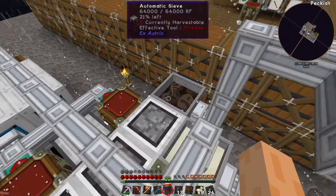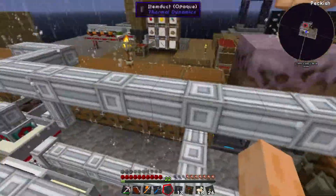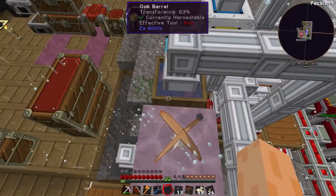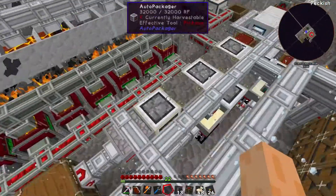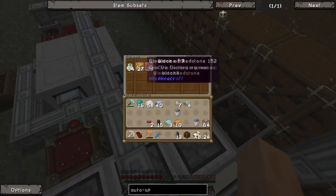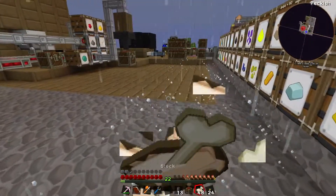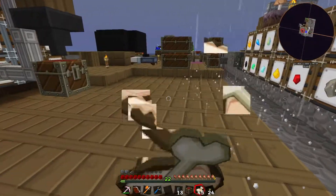If we get nether wart, we can carry on with the Auto Spawner, which would be cool. At least we did something interesting this episode — setting up the witch water and soul sand sifting system. We've got a shroom as well. The thing about this setup is you just gotta wait for the water to transform. Oh, we've got a nether wart! So we can actually make the Auto Spawner before the end of the episode!